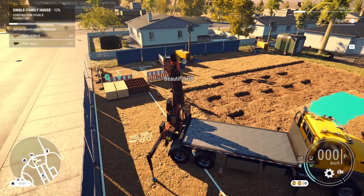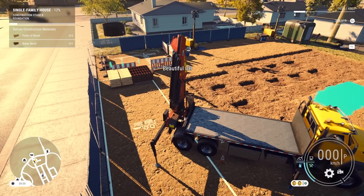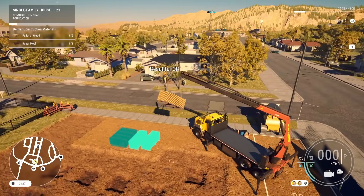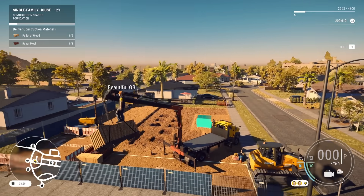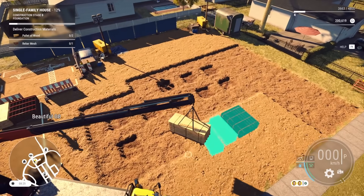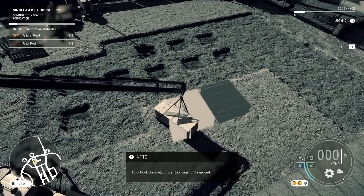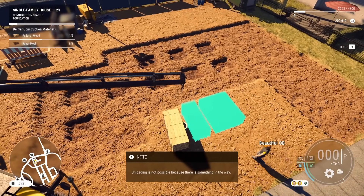I'm gonna grab one of these pallets and move it over, just to show you what it looks like, and then I'll let you control this thing and go grab our next piece of equipment. We're actually gonna make speedy time out of this — we're gonna be so fast, in and out of this job. Could you imagine if OSHA pulled up — the safety people — they'd be like 'what is going on?' Can I drop it? What happens if you drop it on me? This game doesn't have death.